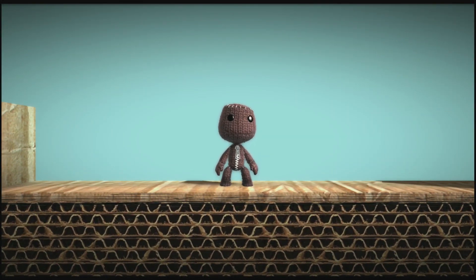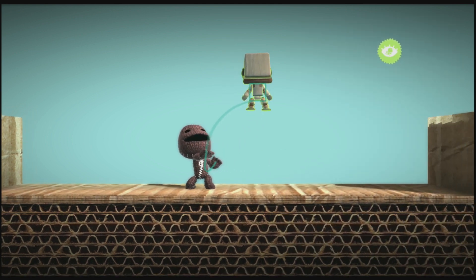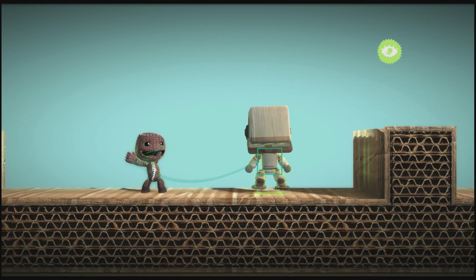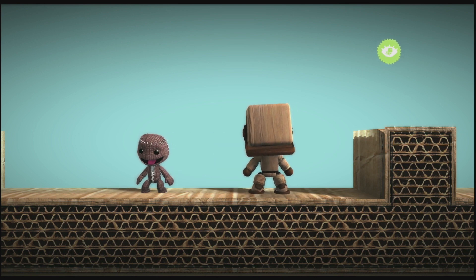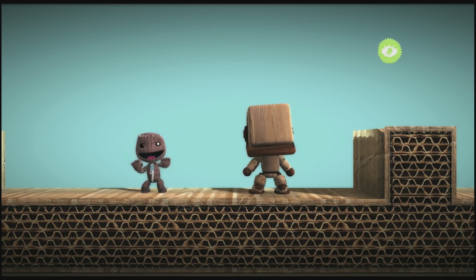A SackBot is a customizable SackThing that will behave however you like. You can find them on the Creatures and Characters page of your tools bag. Place one in the world using the left stick and the action button. There it is, alive and ready to learn. Let's give it a tweak or two and tell it what to do.